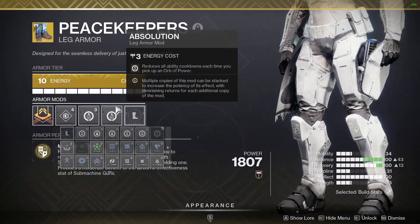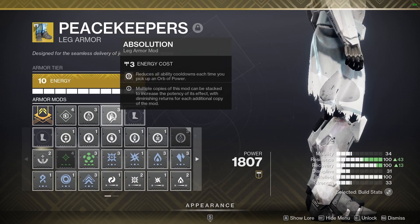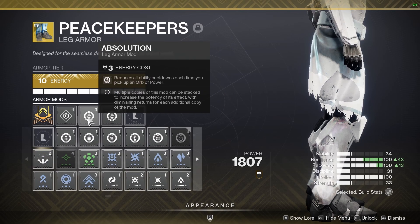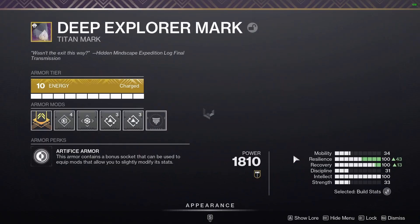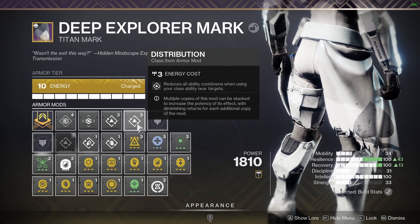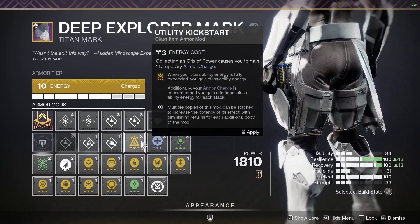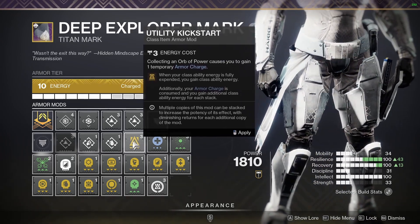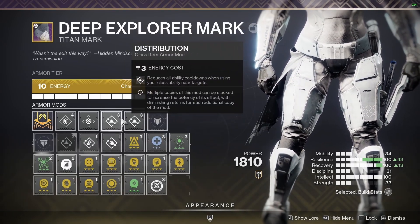For my Peacekeepers, I've seen people use Surge mods and stuff, but I personally just use Double Absolution, because when I pick up an Orb it gets a lot of my abilities back so I can keep getting my Barricade. For my Mark, I use Double Distribution. I've seen people use Bomber and stuff, but Double Distribution is great because if I place my Barricade near opponents I get a lot of my Super bar back and all my abilities at the same time. I've seen people use Utility Kickstart, but that only works when you have an Armor Charge — Distribution works no matter what.